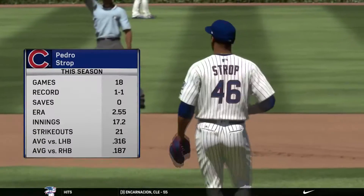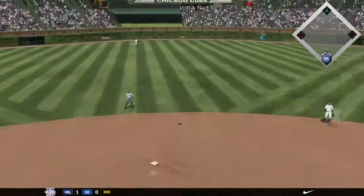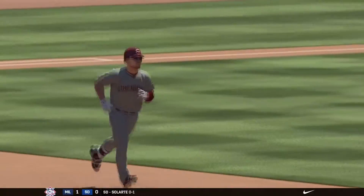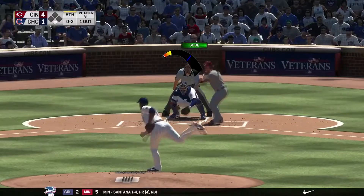We're going to have Pedro Strop come in to try to keep this a close game as he's working in the sixth inning with an 0-2 count. And this is hit deep — that's no chance, that's out of here, at least 4-5 rows back into the outfield. It's a 4-1 game.